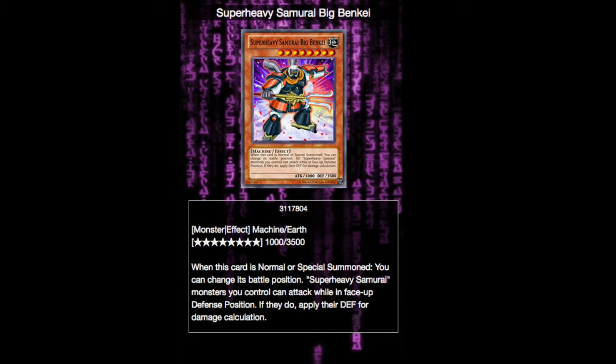The next monster, as I just mentioned, is Big Bin K, and his effect is pretty simple. He's level 8, so not the easiest to summon, but here's what he does: when he is normal or special summoned, you can change his battle position, and Super Heavy Samurai monsters you control can attack while in defense position. If they do, apply their defense for damage calculation. This is what enables the Super Heavy Samurai gimmick, which is to use defense as attack points. He is a very important card — honestly your heaviest hitter that you can bring out. It's just a very solid card.